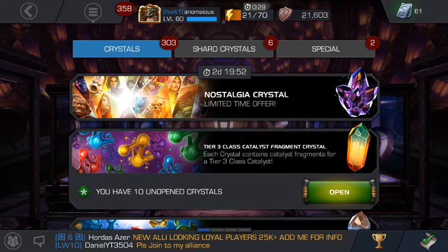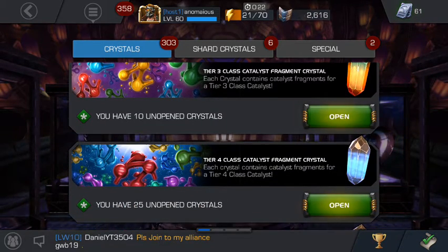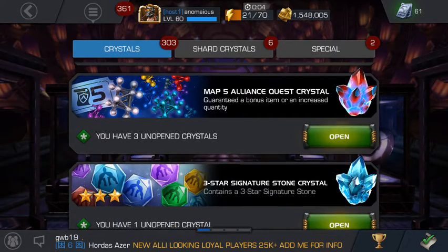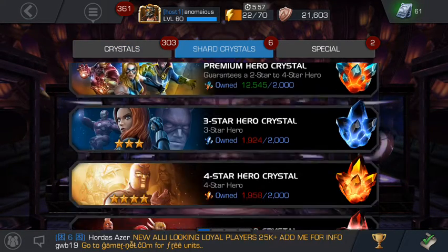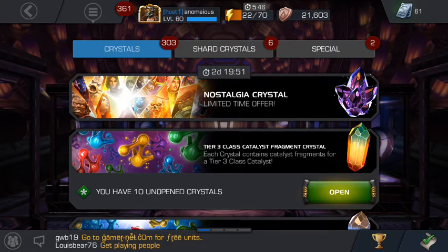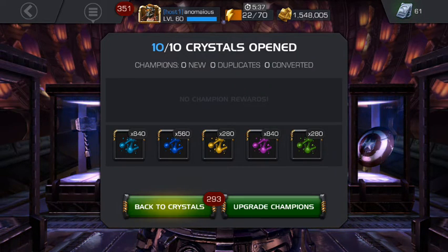What's up guys, back with another video! This time we're gonna open some of my favorite crystals in the game. We've got 25 tier 4 class catalyst fragments from the monthly calendar, a tier 4 class catalyst crystal from the Alliance Gifting event, five Alliance crystals, a four star signature stone crystal, and by the time we get to the four star hero crystal, we'll probably have enough shards to open one. Let's start with the tier 3 class catalyst.